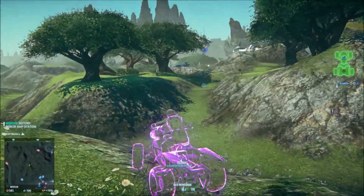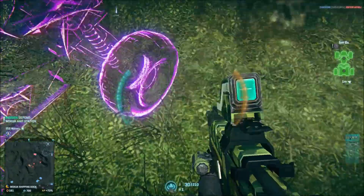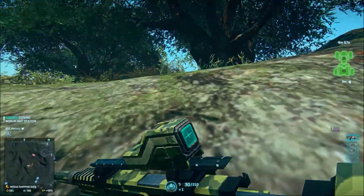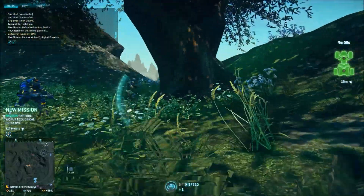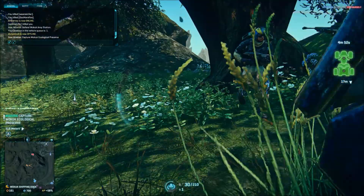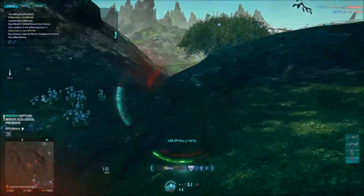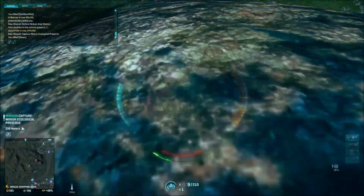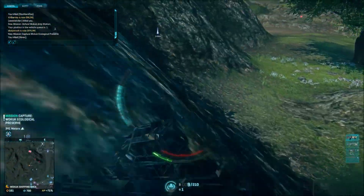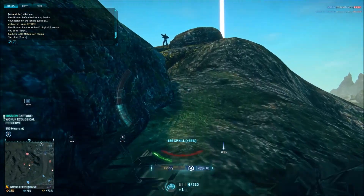If you buy it with station cash, it will be unlocked for every character on your account. The cheapest way to pick up the NS7 PDW is to buy the Fresh Meat Starter Pack. The pack will cost you $2 and will come with the NS7 Indar Drybrush Camo and a 3-day 50% EXP boost. This is by far the cheapest way to get the NS7 PDW, and the camo and experience boost are a nice bonus.